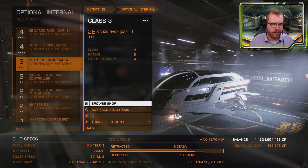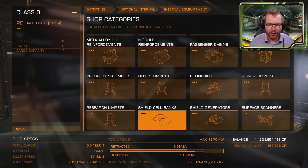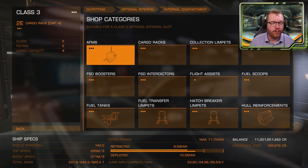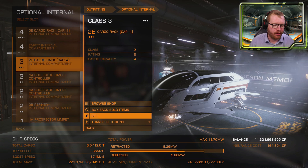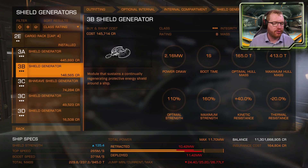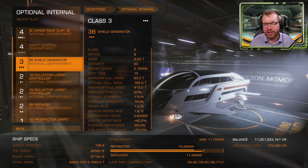In the class 3 slot, I'm going to fit a shield generator. We don't necessarily need a shield when mining, but since we're designing this for newer players who don't have a docking computer, there's a good chance you'll fly into a few things. You'll notice it shows red — that's because there's already a 4E shield generator fitted. Go up, sell that, then come back down to the class 3 and fit the 3B shield generator. It won't survive a fight for long, but it'll take the bumps from accidentally flying into a station or a rock.